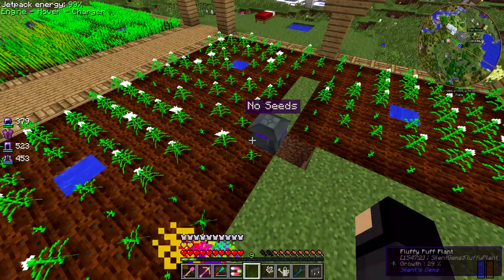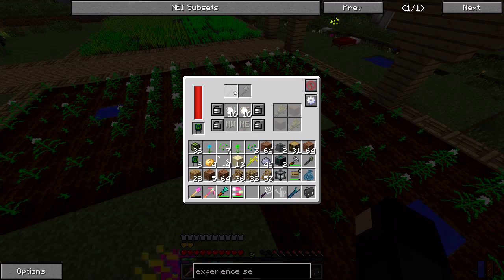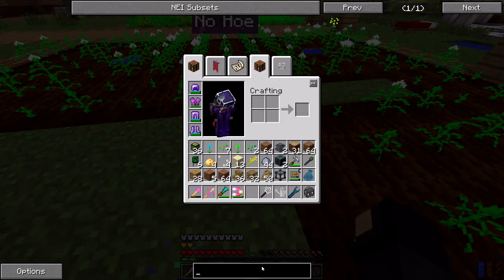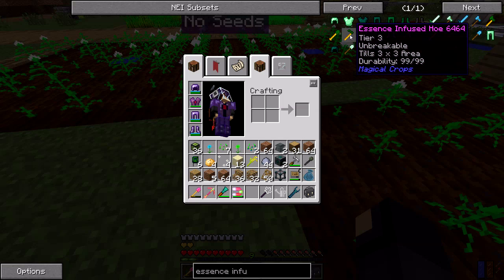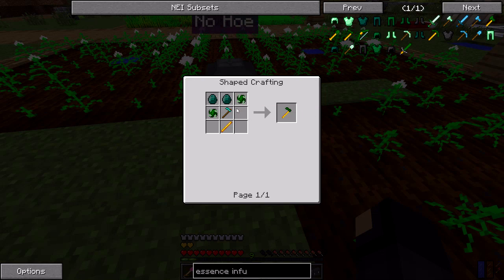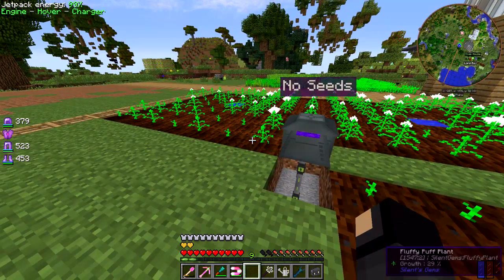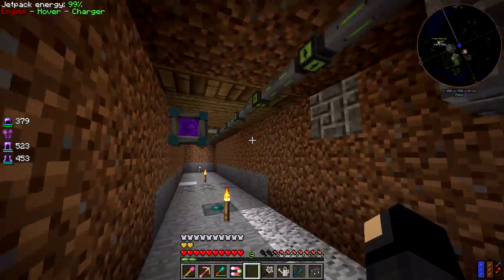These farming stations need power to run as well as a hoe to harvest the crops. For now I'm probably going to pipe in stone hoes, but there is an essence infused hoe which is unbreakable and tills a three by three area - I didn't know that, that's interesting. They're a little bit expensive with the extreme essence, which is something else I want to get farming. For now I've got them powered via a tesseract connected directly to my base.